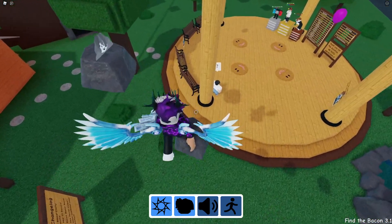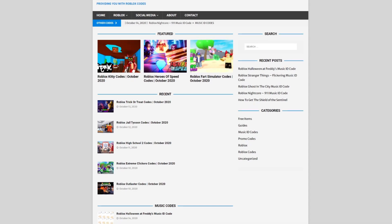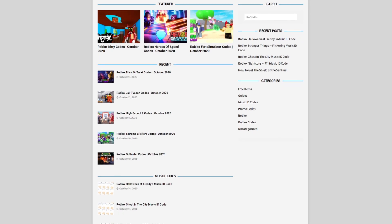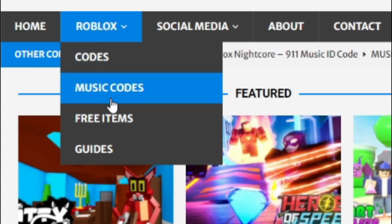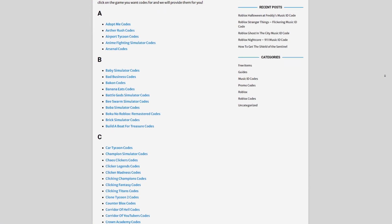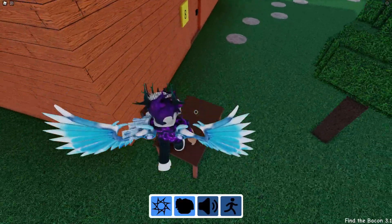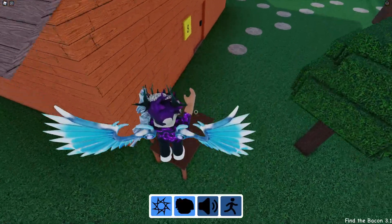Before I start, I need to tell you guys a little bit about rblxcodes.com, which is my own Roblox code website where you can find game codes, music codes, and guides. There's tons of stuff in there — we give codes for about 300 Roblox games, so if you need a code for a game, we'll be there.